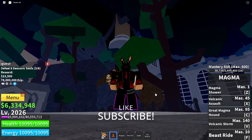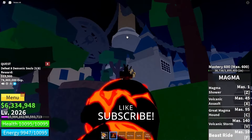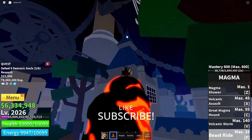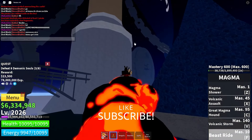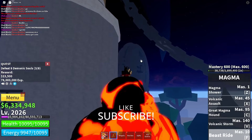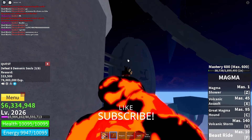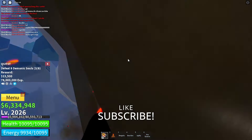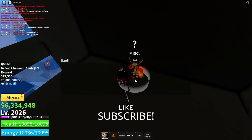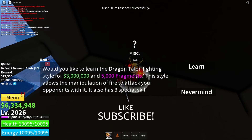Okay, so once you got the Fire Essence, you want to go up here and you see these wheels. You want to go to the one on the right — the NPC is right here — and then once you talk to him...